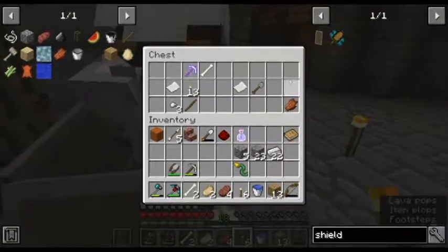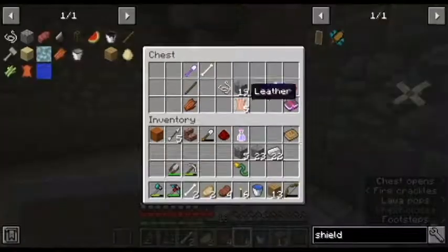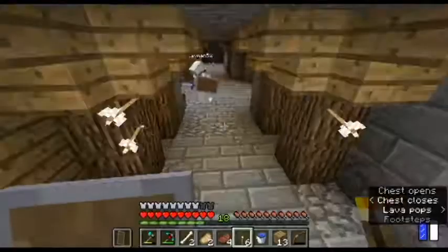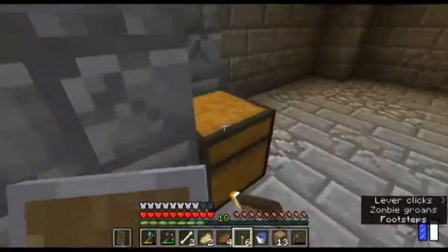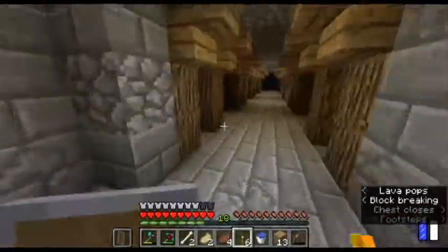Loot what you need — take the torches and the enchanted stuff and leather. We'll come back for everything later. Okay, let's head out — there's more things to do.